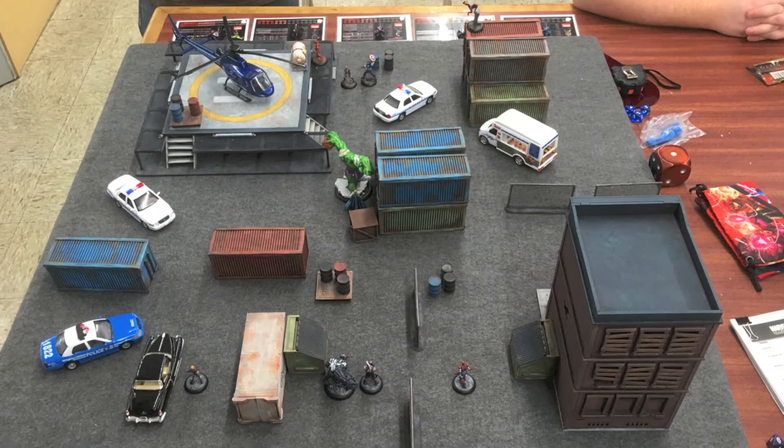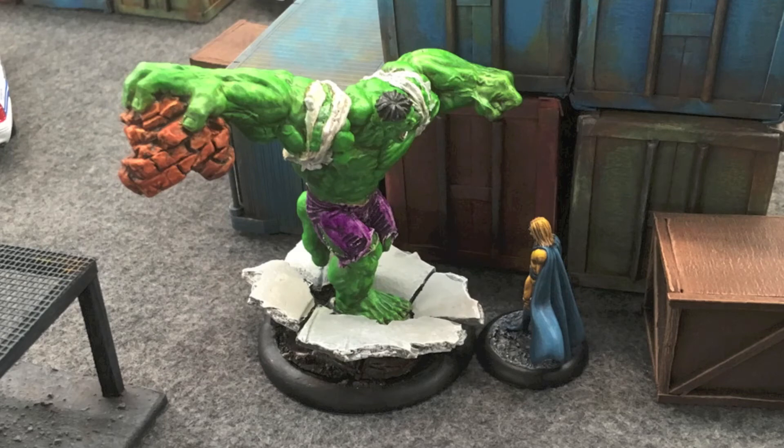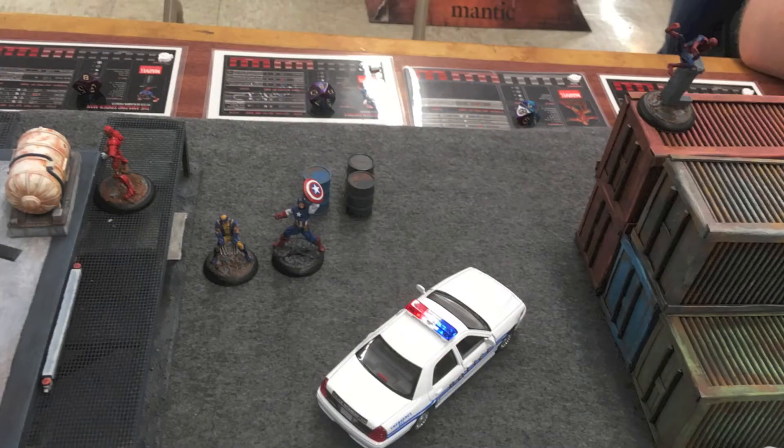Here's the table after deployment. We're playing the Big Combat scenario — you take your highest-level character and put him in the middle, everyone else deploys six inches from their table edge. So there's really no contest: it's the Incredible Hulk facing off against the Sentry. They have a few unresolved issues from the World War Hulk storyline. My opponent has clustered his guys relatively close — Spider-Man is fast, Wolverine and Captain America both have Agile for double moves, and Iron Man flies — so they'll make a beeline toward the melee in the middle.